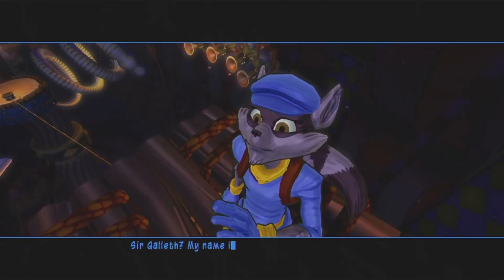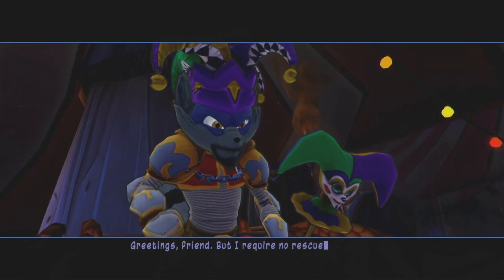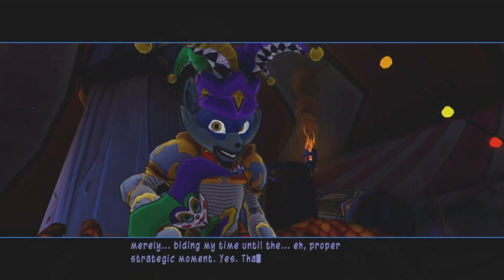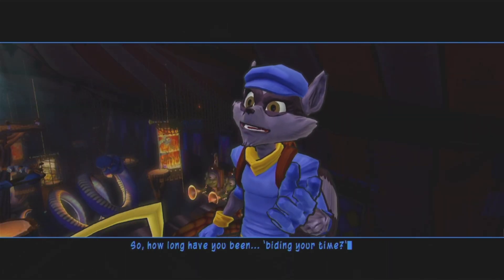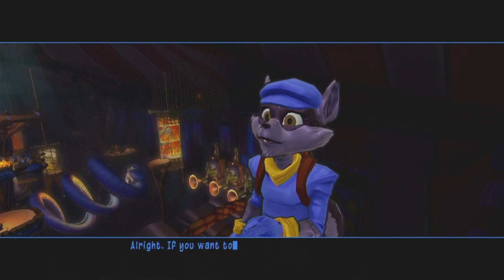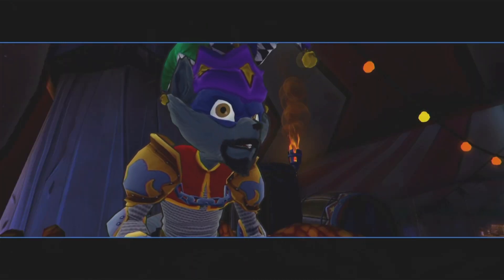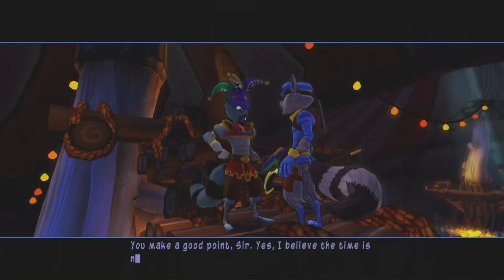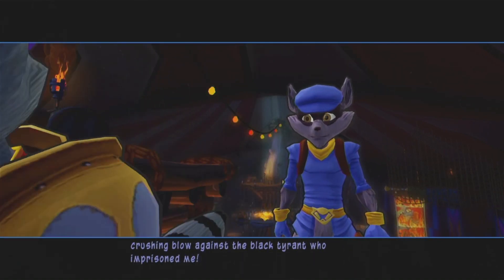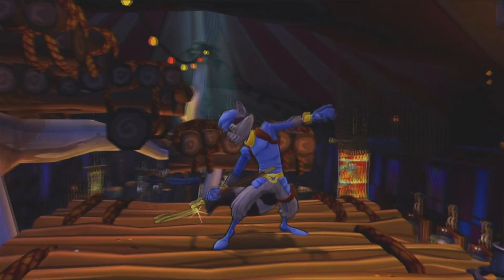'Sir Galleth, my name is Sly. I've come to rescue you.' 'Greetings friend, but I require no rescue — I am merely biding my time until the proper strategic moment.' 'How long have you been biding your time?' 'About a fortnight.' 'If you want to stay here with the cannonballs and flaming rings, that's fine — I'm heading back to my gang's hideout to plan our next move.' 'You make a good point, sir. Let us rush forward and make a crushing blow against the black tyrant!' 'One thing at a time — let's just get back to the hideout first.' He's talking about the black knight.